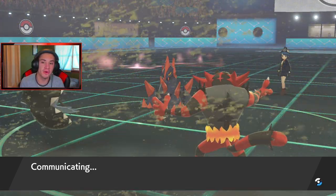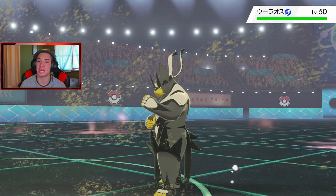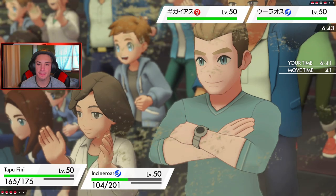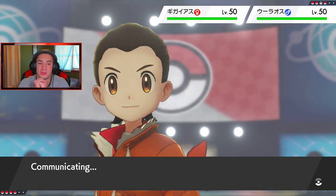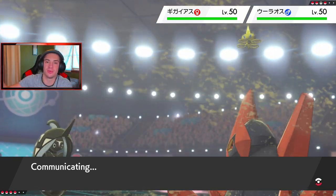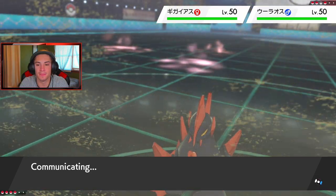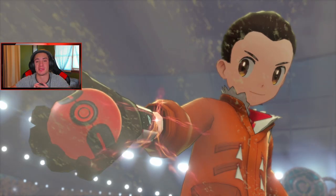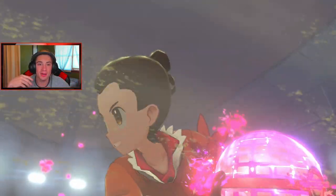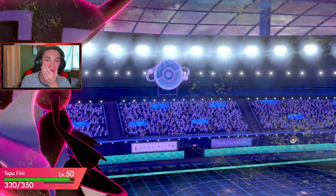Flare Blitz comes out — no Fake Out needed. Get out of my face, Ferrothorn! What a start. Iron Barbs popping, we're going to take some recoil damage but I'm surviving. I might just Parting Shot now and switch up the weather. We got that Special Defense boost, we are faster than these Pokemon. I'm going to Parting Shot and save my Intimidate — depends who comes out next. It's going to be Urshifu back out. I'm just going to Dynamax and go for the Geyser, and Parting Shot — see you later, saving my Intimidate and Fake Out for another turn. Finny setting up turn 1 — that was a really strong first turn. Calm Mind got the Special Attack and Special Defense boost, took out a Pokemon, forced a swap, and took no real damage.